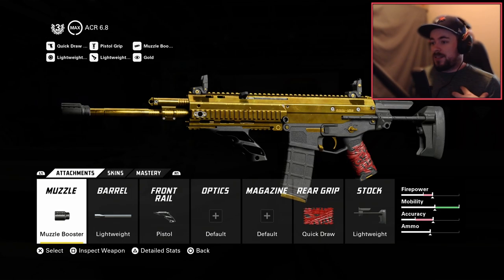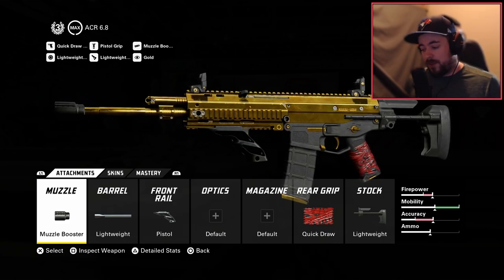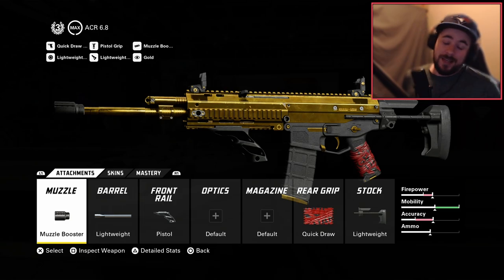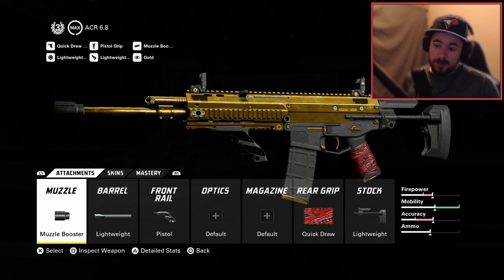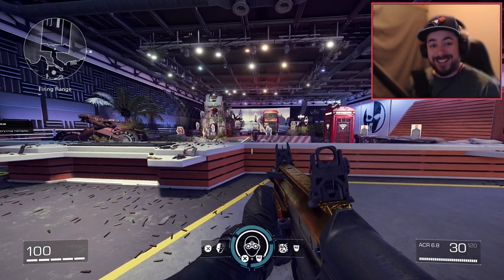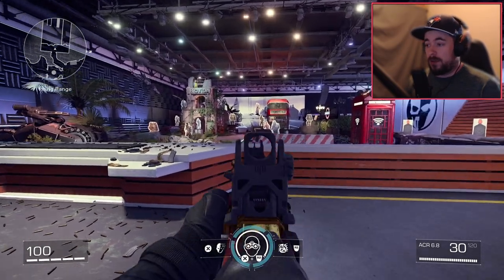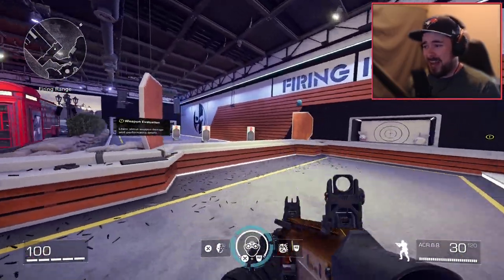Let's get started. My personal favorite class loadout really depends on if you like the iron sights of the ACR or not. I personally don't mind using the ACR iron sights. So the setup I suggest: muzzle booster for the muzzle, lightweight barrel, pistol for the front rail, quick draw rear grip, and a lightweight stock.